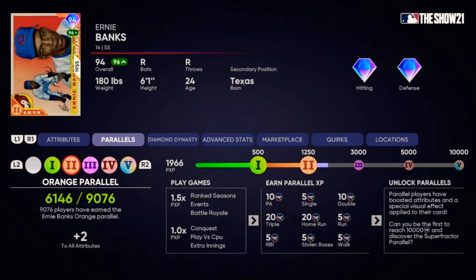If you play an online game mode such as ranked seasons, events, or battle royale, the multiplier will be 1.5 for the player XP. If you play offline modes such as conquest, play versus CPU, or extra innings, it'll just be a standard 1x for the player XP.